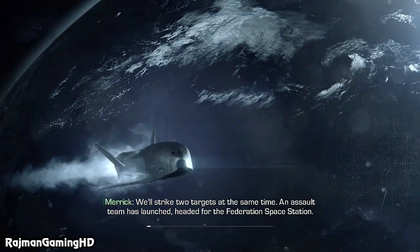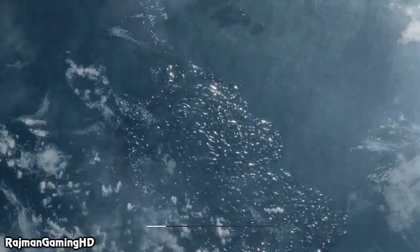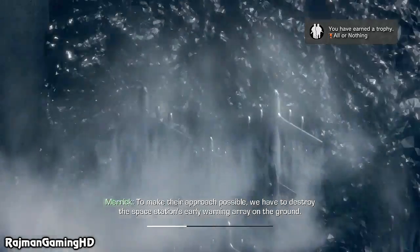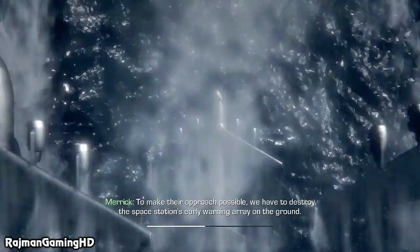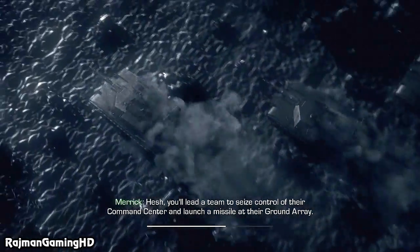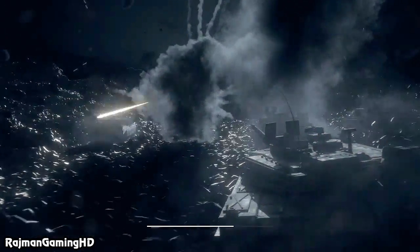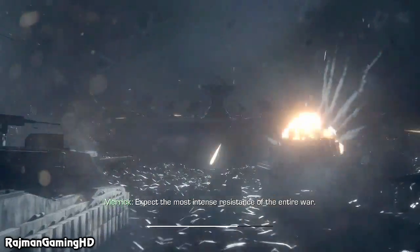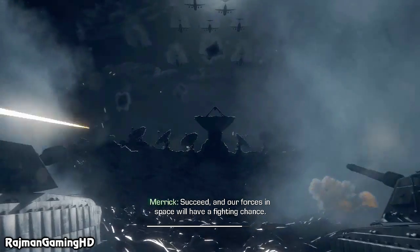We'll strike two targets at the same time. The assault team's launch is headed for the Federation's space station. Their mission is to breach the station and take control of its orbital weapons. To make their approach possible, we have to destroy the space station's early warning array on the ground. Hesh, you'll need a team to seize control of their command center and launch a missile at their ground array. An armored battalion will punch through the Feds' defenses — expect the most intense resistance of the entire war. Succeed, and our forces in space will have a fighting chance.